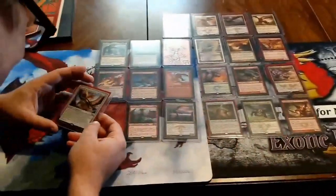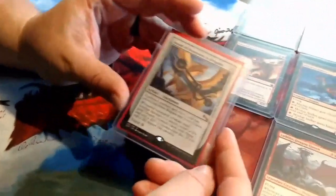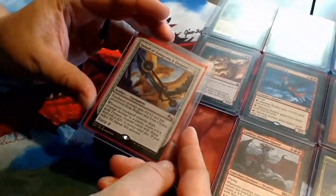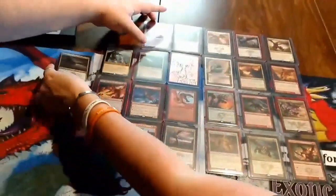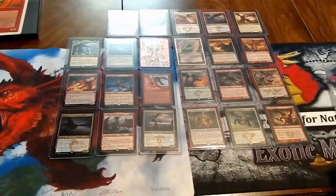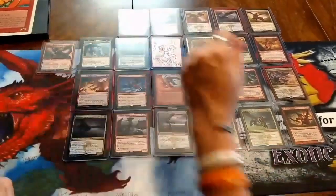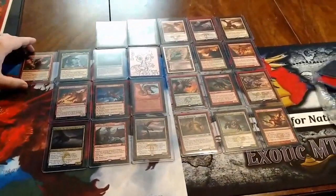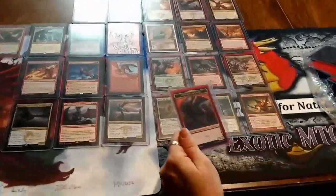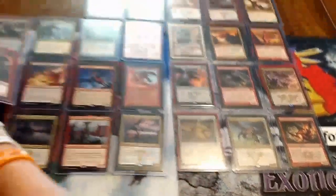That's pretty magical — I haven't seen Rogues and Clerics. That's awesome. Selvala, the Drifting Death, you can go over here. Foil Atarka World Render — that's a hell of a dragon, that is legit.